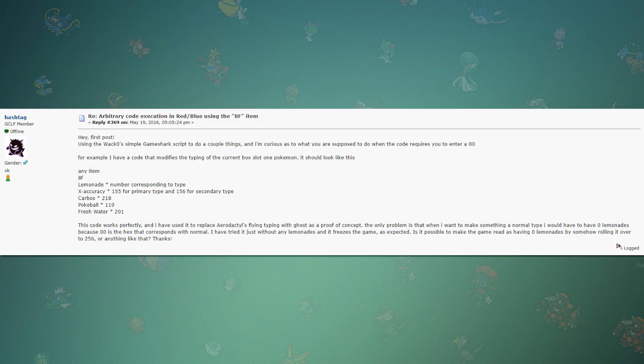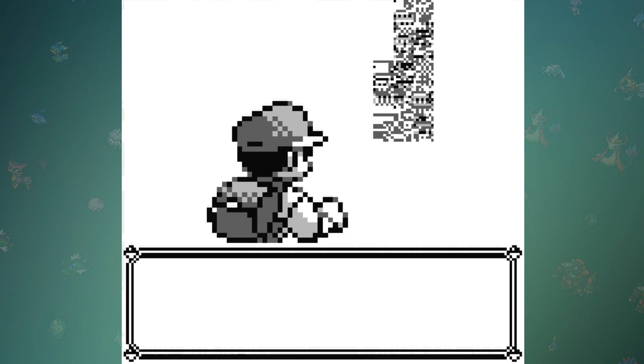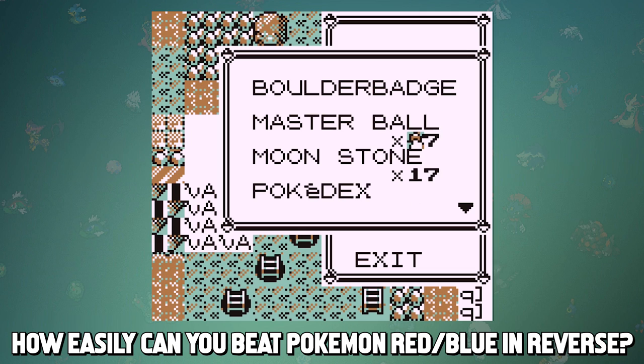And yes, that's the item '8F' — as in the 8th item slot. 8F is an item you can obtain through some crazy glitches that lets you not only change your Pokémon's typing, but basically completely rework any aspect of the game. The proper term for this is Arbitrary Code Execution, or ACE for short. If you've seen the video where I beat the gyms in Pokémon Red and Blue in reverse, this is generally the same concept, but with the item 8F we have full control, so long as we know how to use it.